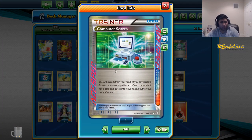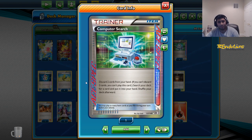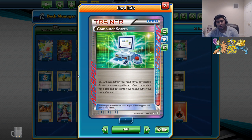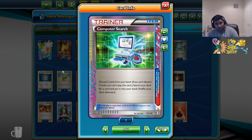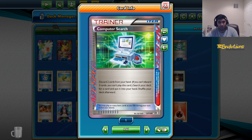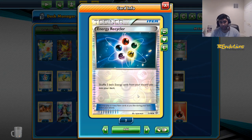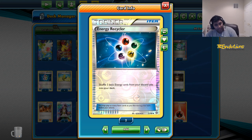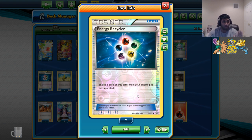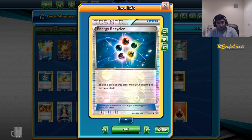The ACE SPEC of choice is Comp Search. I don't really know what would be better — I don't think Dowsing would be better in a deck like this. Scoop Up Cycling kind of sucks, Gold Potion's kind of meh, Scramble Switch could be okay. I think Comp Search or Scramble Switch are the only two real ACE SPEC choices for this deck. There's one Energy Recycler because the big problem I found without the Ho-Oh version is that I'm running short on energies here and there to end the game. One to two Energy Recyclers is the correct amount — kind of like playing Vikabulu where you need the energies back in the deck because you discard them every turn.